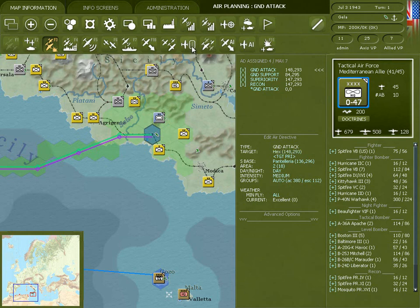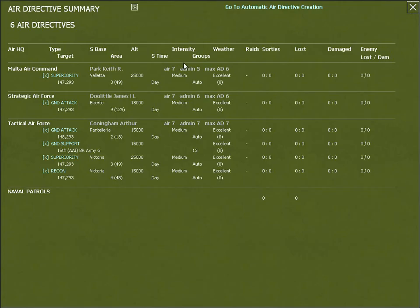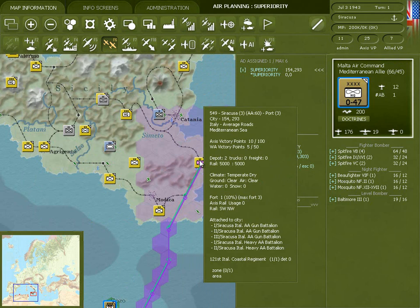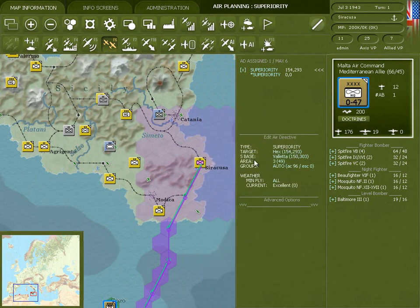When you're happy with your changes you can click on the air summary screen again and find another air directive you want to change. Here I'll select the Malta Air Command's air superiority directive and I'm going to change this so that it targets and covers the British areas.